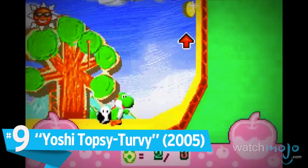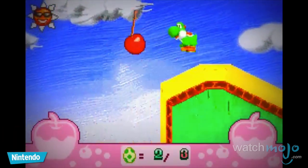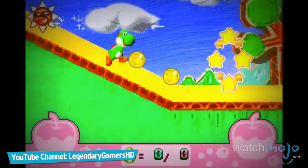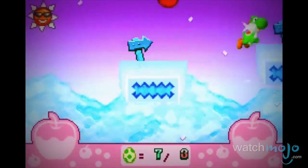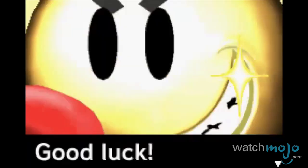Number 9: Yoshi Topsy-Turvy, also known as Yoshi's Universal Gravitation — this is an odd but endearing installment for the Yoshi series. Yoshi is tasked with venturing through the pages of a storybook in order to free his island from captivity, requiring him to complete challenges given to him by a series of obsessive spirits.